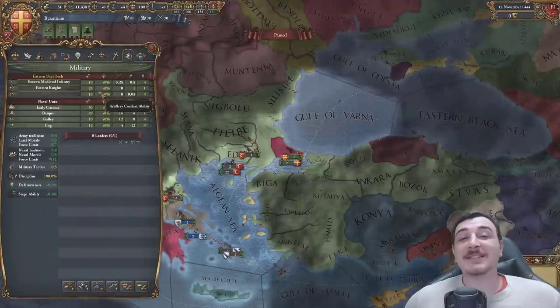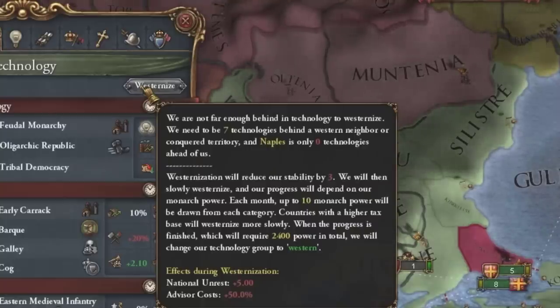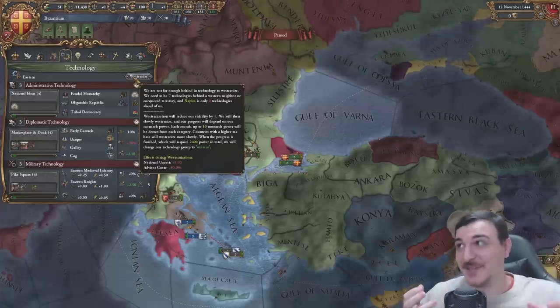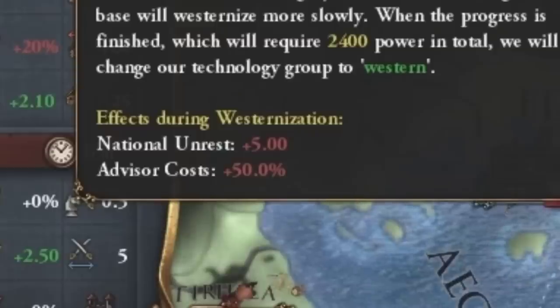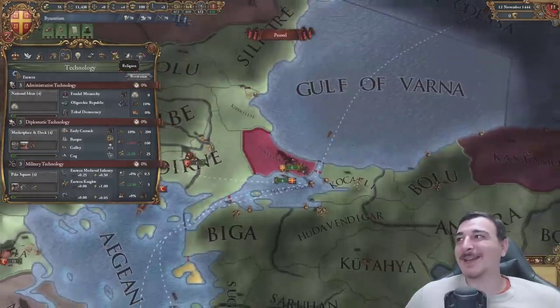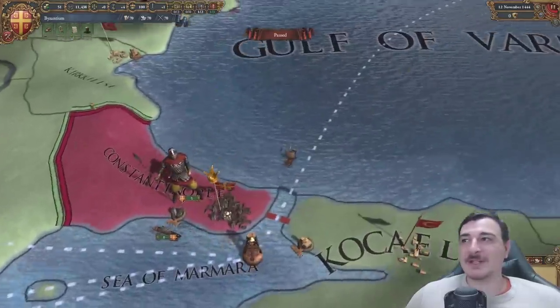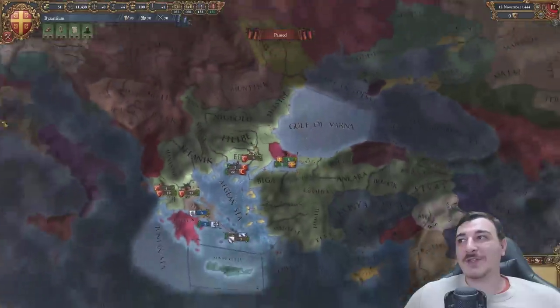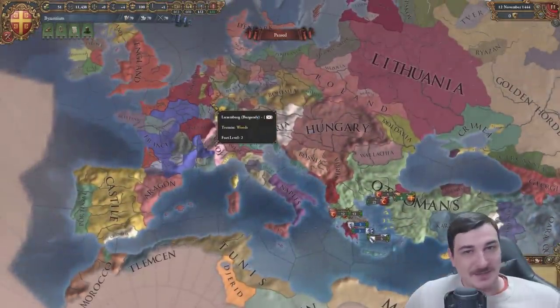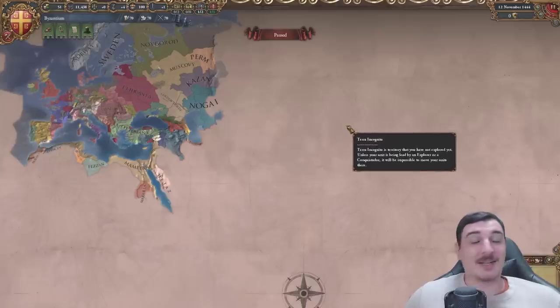In my opinion, the most cursed thing with the launch version is the fact that they still had the old westernization system. Basically, in order to become a western tech nation, you need to have a neighbor which is seven technologies ahead of you. And whilst you westernize, you lose stability and get advisor cost increases - it is just a horrible system. But you had to westernize, because otherwise you'd fall behind with everything and the western nations would just crush everybody that wasn't westernized. That's why starting in Asia in the 1.1 version was pretty much a death sentence.